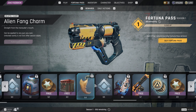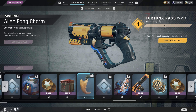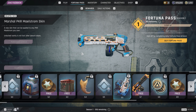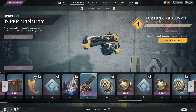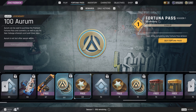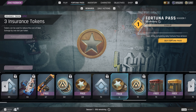The Alien Fang charm actually looks pretty good — I'd rock it. XP boost. The Marshall skin for the Maelstrom — probably my favorite gun, pretty fun — and they give you a free one. More Aurum, insurance tokens, XP boost, and some more Aurum.